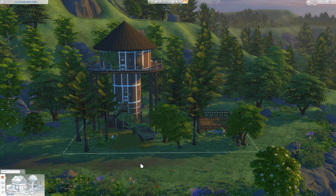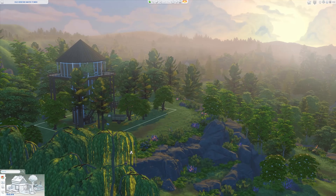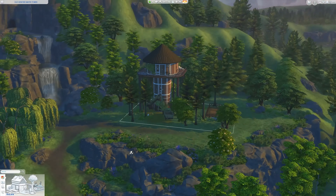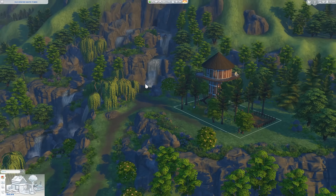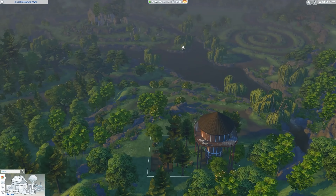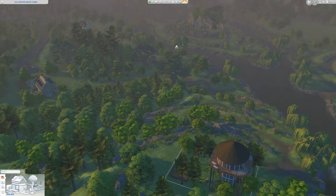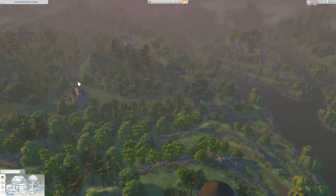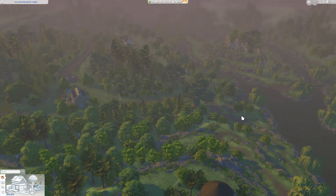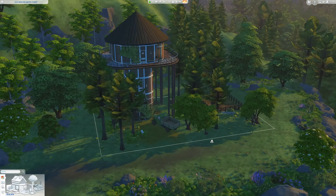Here we are with a full view of the old Henford Water Tower. As the name implies, this lot was built in the cottage living world of Henford on Bagley. We have this really nice mountain landscape. The tower really overlooks quite a spectacular view of the town. You can see some of the houses in the back, and there are also a lot of ruins that I've never explored. But I figured this was a great place for the water tower.